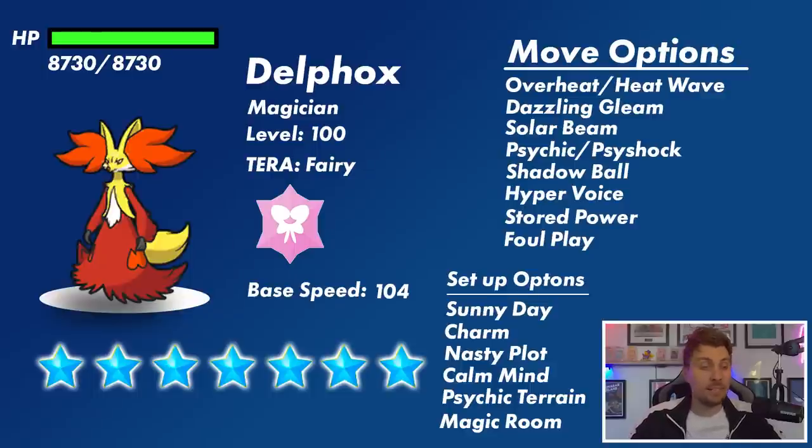The final move I could potentially see is Magic Room. Magic Room works for five turns once set up and nullifies all effects of held items on the field — a bit like the Magician ability, just disrupting held items. If Delphox has Magic Room, things like Shell Bell could be totally ineffective, which is why these considerations are kept in mind when building for this raid.